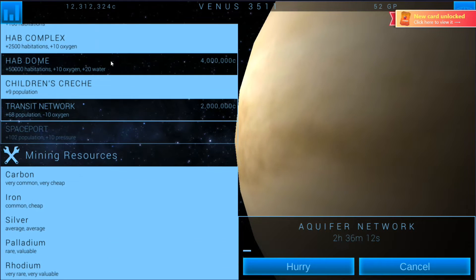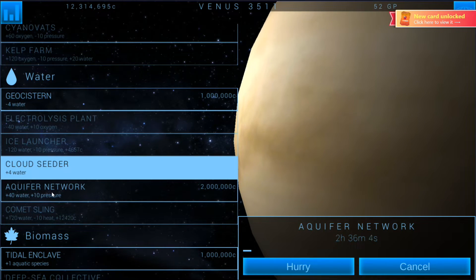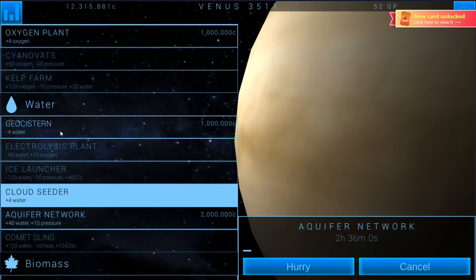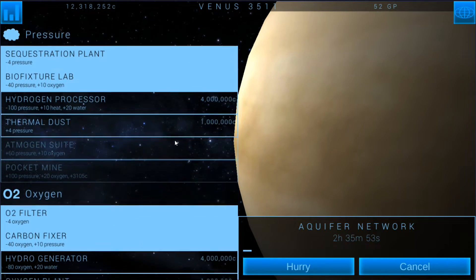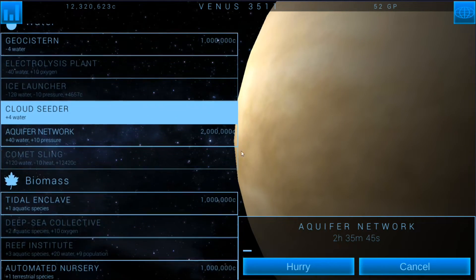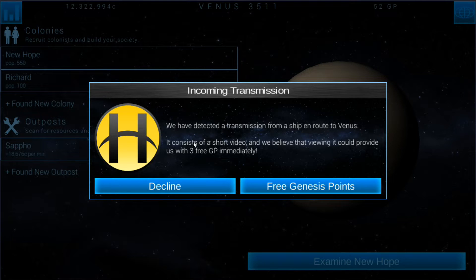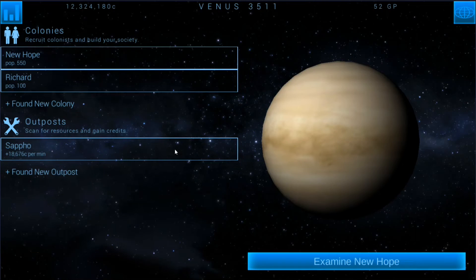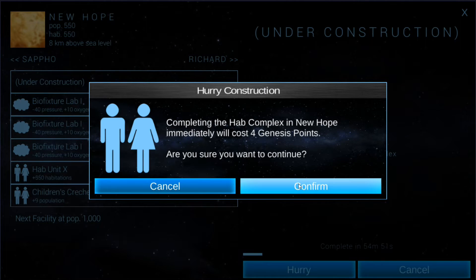I've got to hit certain population amounts if I'm going to see victory. I'm going to want to research that — what does it take to hurry this? 11 genesis points. I don't want to start spending genesis points just yet; I'm saving those for a rainy day. Eventually once I get to the later stuff I'll want to rush some of that. I may actually rush the hab complex — only 4 genesis points — so let's hurry this. That gives me the hab complex, so we should start seeing the population go up.